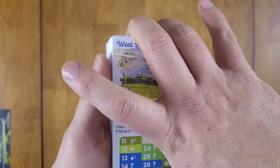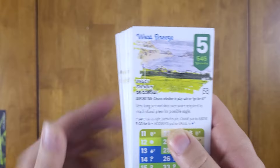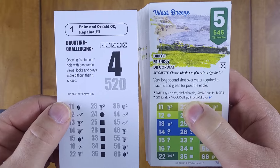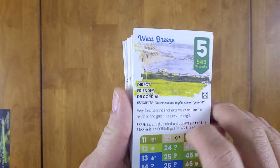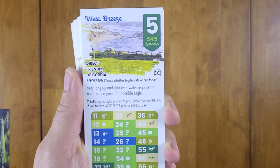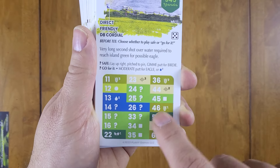Here's a hole card from that collection — there are 72 of these so you can build your own. You can mix and match, and notice there are no fixed numbers. Here we have a card called 'West Breeze' — you can make it hole one, hole seven, hole 14, whatever you want. Course holes have characteristics: 'direct,' 'friendly,' and 'double cordial' — DB always means double, and cordial means easy relative. This is an easier hole; it only controls on a five, so most of the time the golfer controls.